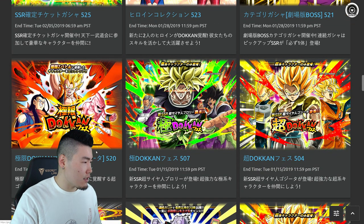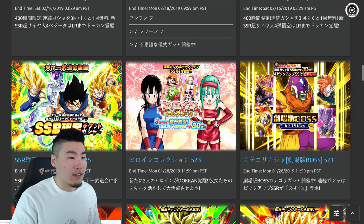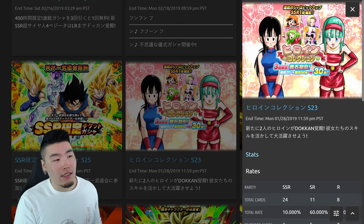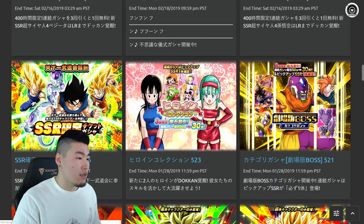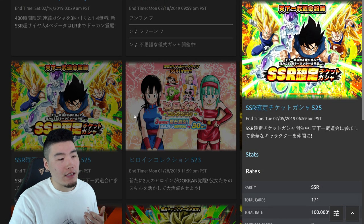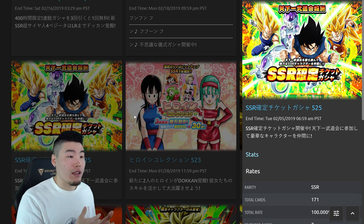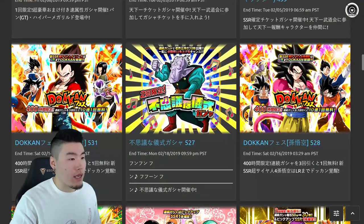These are just the regular banners without the discounts. Gogeta we already have Extreme Z Awakened. There's a Movie Bosses category banner — skip that. Another waifu banner — we might get this when Chi-Chi and Bulma get their awakenings, but I would skip that. There also appears to be a weekend ticket banner where you get tickets on the weekend to summon — Global should get this with some kind of update, but I'm not sure when.